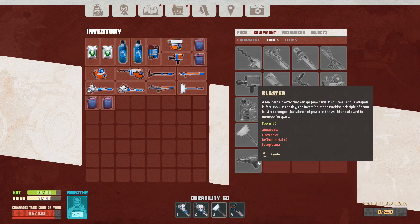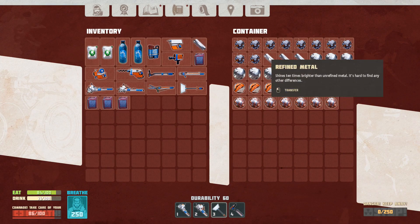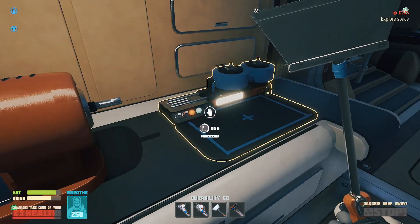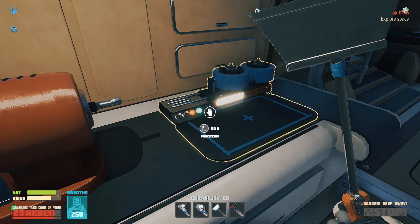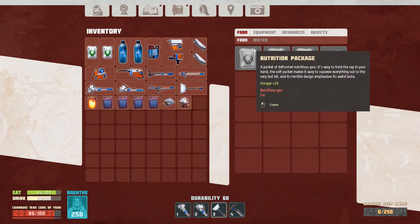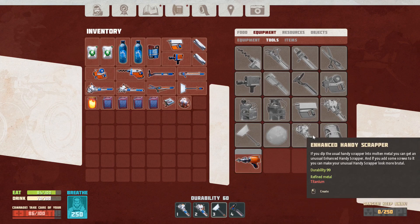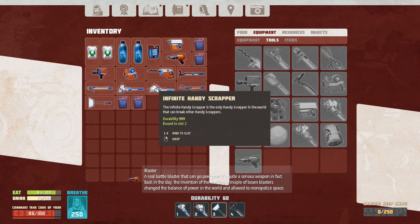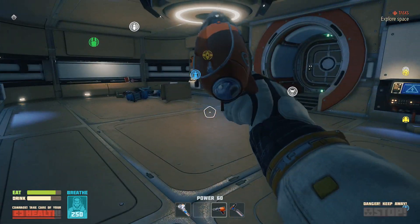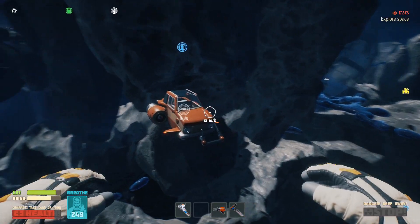I want to build that blaster — I want to go shoot those little dudes. An aluminum, an electronic, two refined metal, and a lyco. Let me see what else it needs: an electronic, one of those. Oh yeah, making a blaster! We'll put the blaster on slot three. There it is — oh yeah! Let's put that away before we actually want to shoot something.